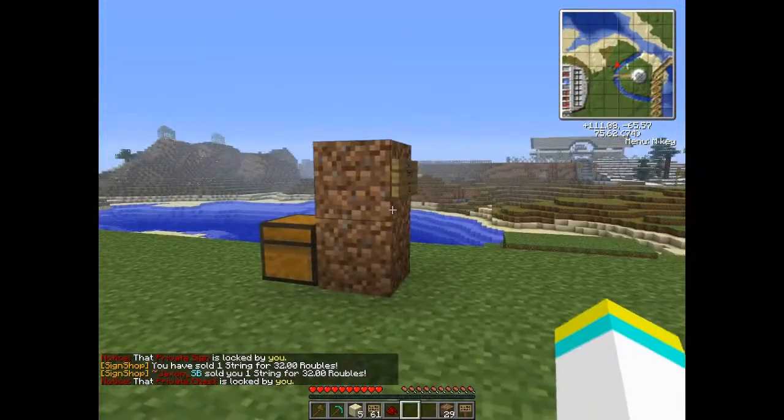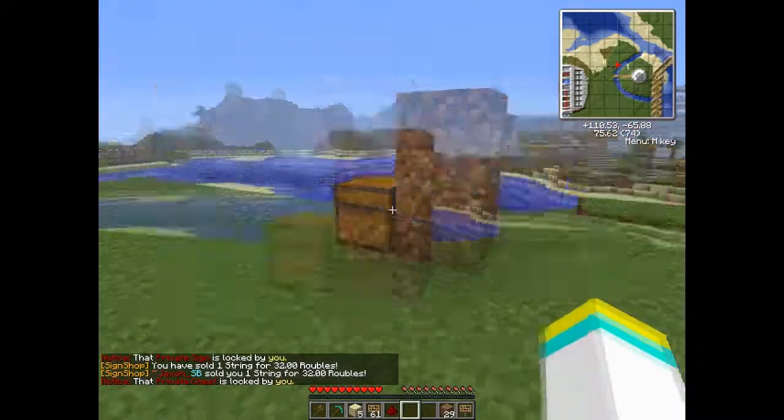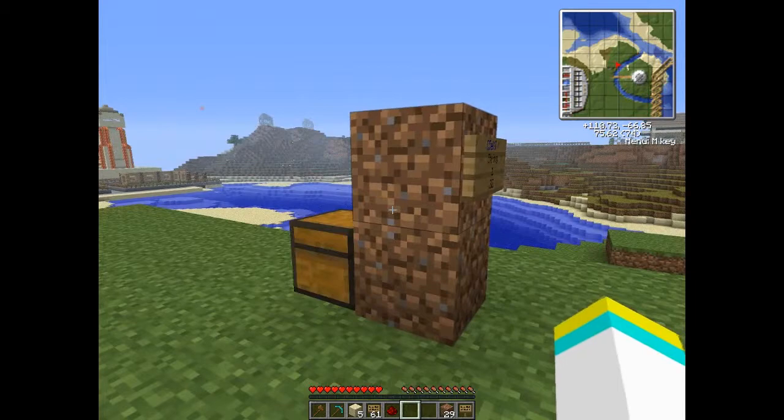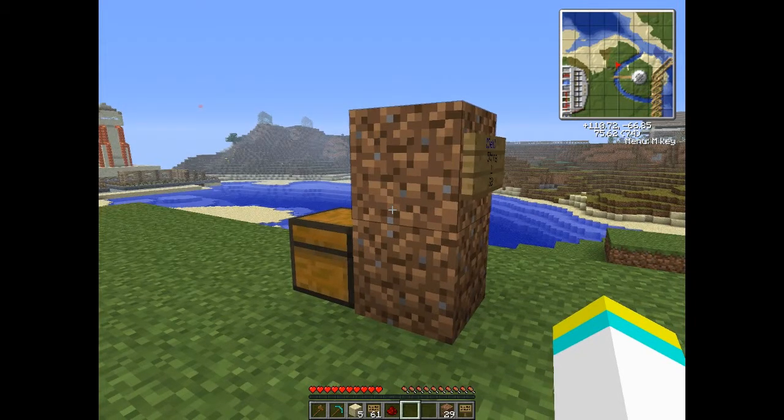Now it doesn't matter the distance — it doesn't have to be like this. This chest could be all the way over on that mountain over there, and this sign would be right here, and it would be fine. As long as you connect it with the redstone — the redstone is the key.